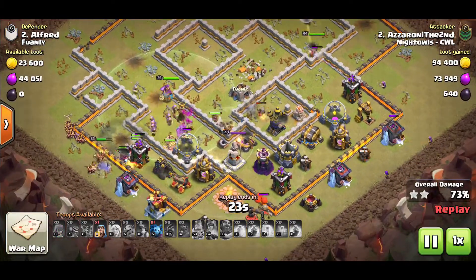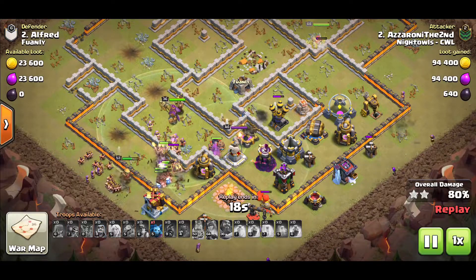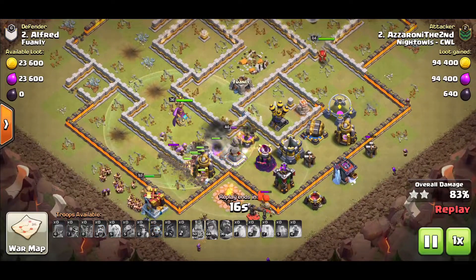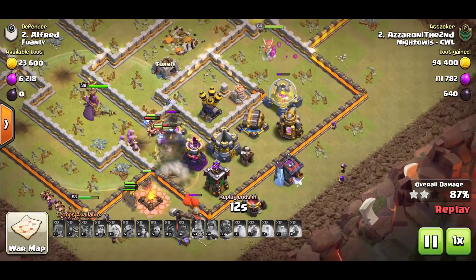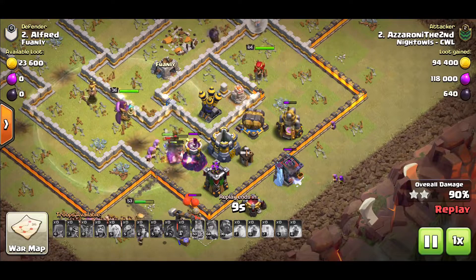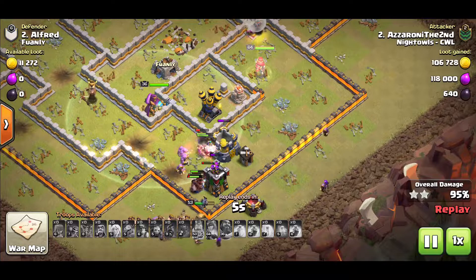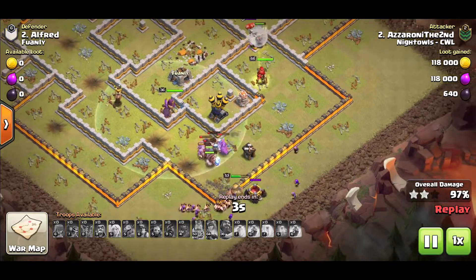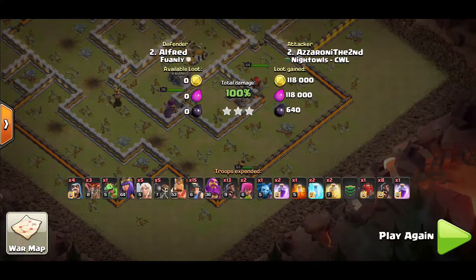If you see bases with single inferno towers it's not really a big deal - you have so many miners and hogs they overwhelm and surround the base. I got a little lucky because the warden ended up helping two miners taking down the inferno tower instead of the big group. Very easy attack strategy. When you queen charge, make sure you get your wall breakers in - if you need to use super wall breakers that's fine, but pairing them with a rage spell and pushing faster is definitely a skill you need to practice.